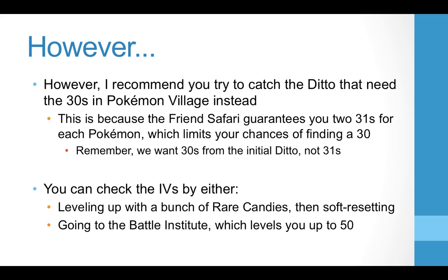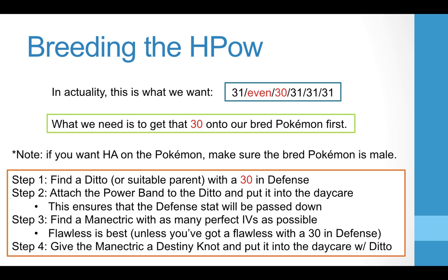Once you get that Ditto, hold onto it, mark it — it's going to look like every other Ditto. Now, breeding the hidden power: this is what this whole thing is building up to. We want a 31 in HP, any even IV in Attack, a 30 in Defense, and then 31/31/31. That's as strong an HP Ice special attacker as we're going to get. Also note: if you want a hidden ability on the Pokémon, make sure the final result of all this breeding is on a male Pokémon, so you can then throw in a female with the hidden ability and breed it back up.